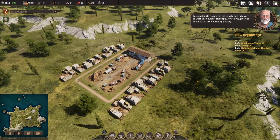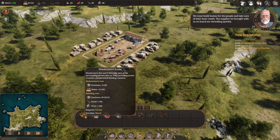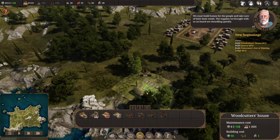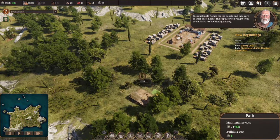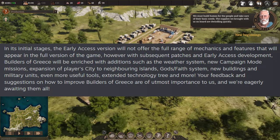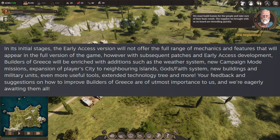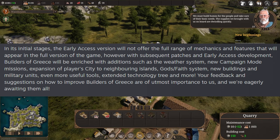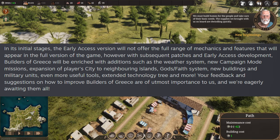It is pretty bare bones. What is currently included is a sandbox mode on a single map and a campaign mode which is actually just a tutorial city build that is also on the same map, so there's only one map in the game currently. They've also provided a list of things they intend to add during early access: a weather system, new campaign mode missions, expansion of players' cities to neighbouring islands, a gods and faith system, new buildings, new military units, more useful tools, and an extended technology tree and more.